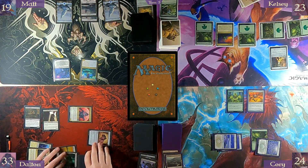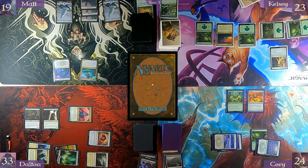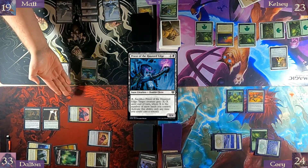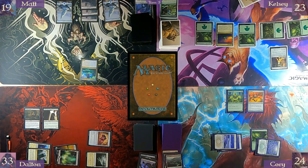Untap, draw. Snow-Covered Swamp. Sacrifice Priest of the Haunted Edge targeting your commander. So she gets minus five — he goes away.